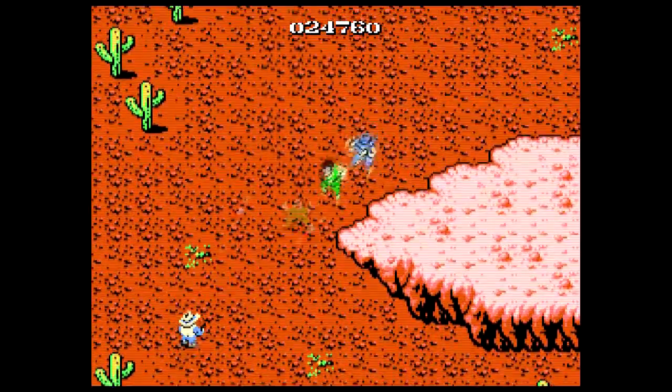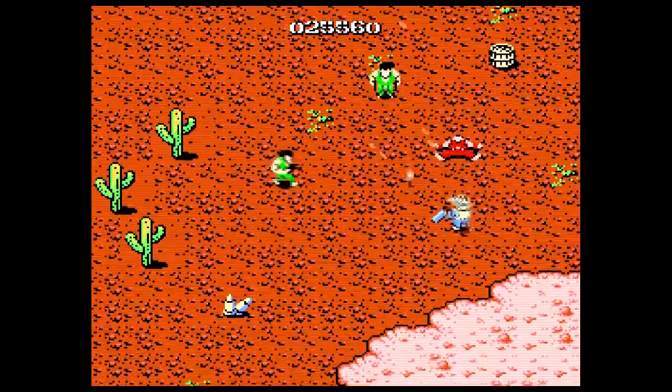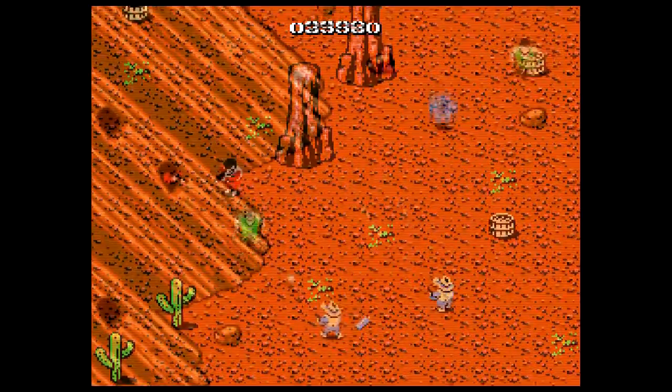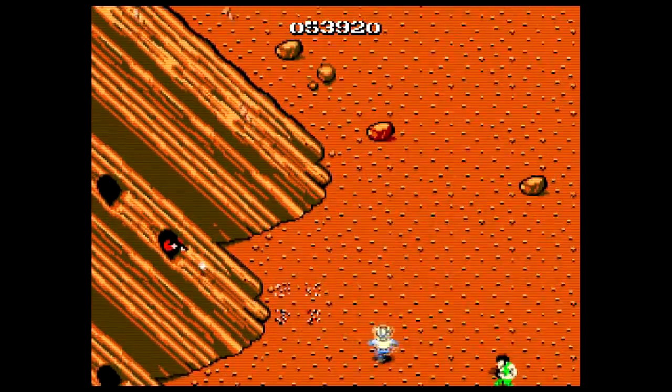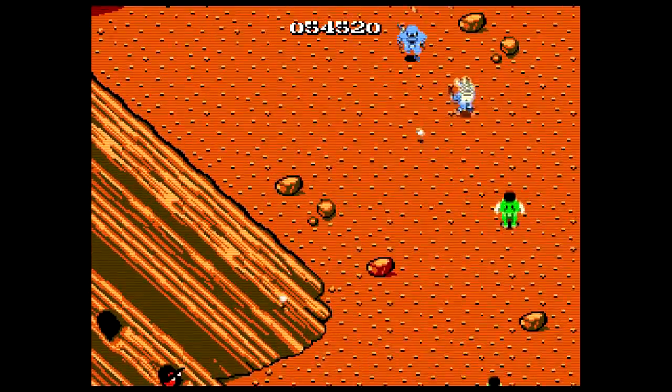The first is the shooting itself. Rather than only being able to shoot straight in front of you, you can shoot in three directions. B shoots to the left, A to the right, while holding A and B together makes you shoot straight. I enjoyed this extra bit of control, though pushing A and B at once did make my hand get sore rather quickly.